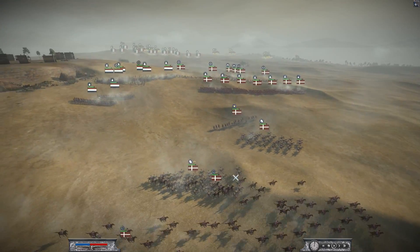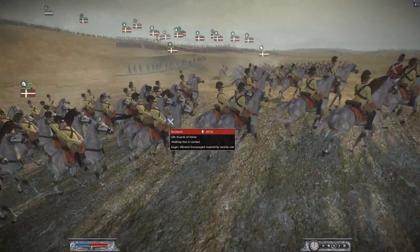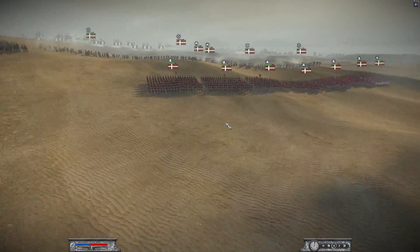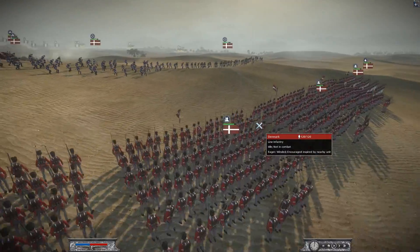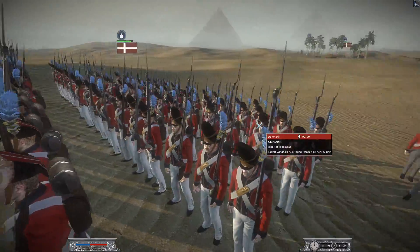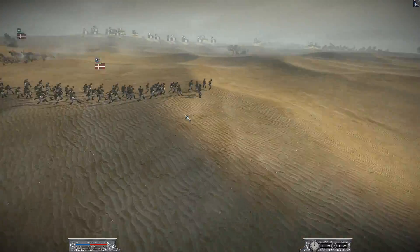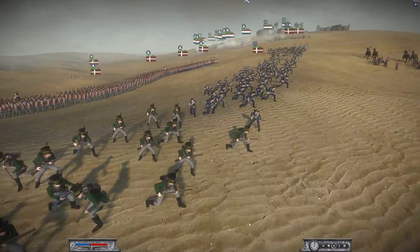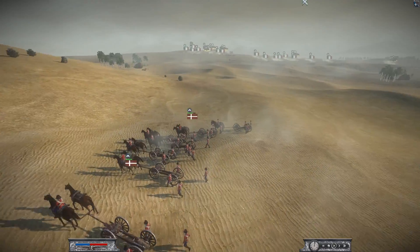Now looking at the Ryan King's army — Denmark. He's bringing some Light Dragoons, two units of Lifeguards of Horse, and his General Staff. He has two units of Lifeguards of Foot, about three or four units of Line Infantry, and some Grenadiers — his Grenadiers look even cooler. I love the uniforms. He also has two Sharpshooters, two Norwegian Ski Troops, and for his artillery, a Seven Pounder Howitzer.